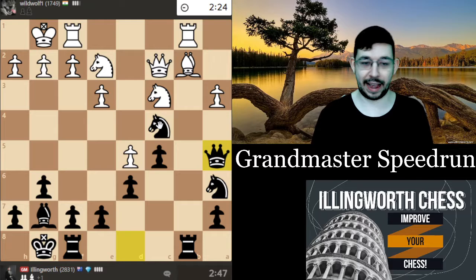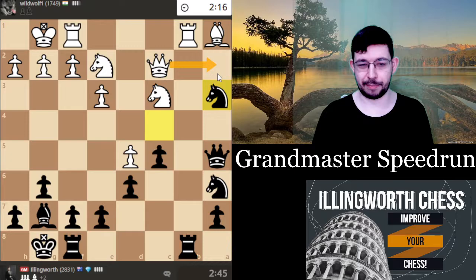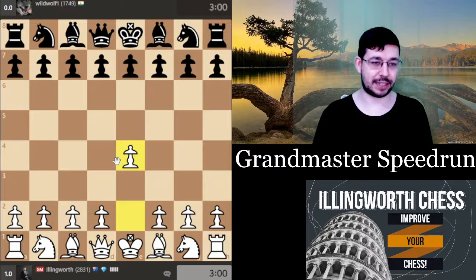Make sure to leave a like if you're enjoying the video, and if you're new to the channel definitely consider subscribing. Knight f3 probably wasn't the best move — well, actually it's fine. Queen h1, got knight b4. I was really worried about this pin on my queen but actually it's nothing and I think he's kind of panicked. He's rated 1700 but I beat him pretty fast.